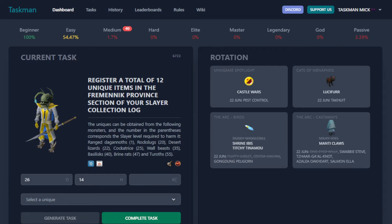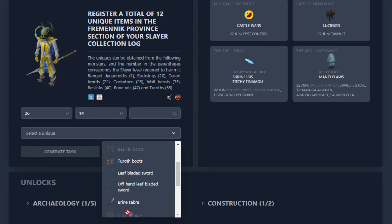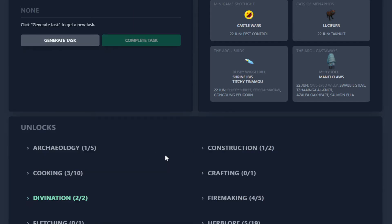What's next? Register a total of 12 unique items in the Fremennik Province. Options include Torag's boots, leaf-bladed sword, and more. Checking the bank — we've got the offhand leaf-bladed sword, the leaf-bladed sword, and the leaf-bladed spear. Let's tick that one off and complete our task.